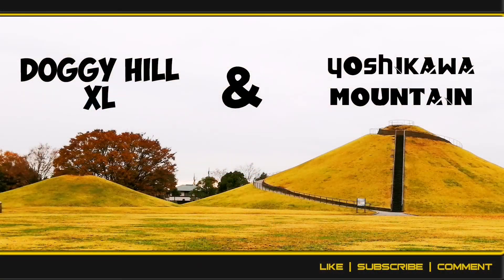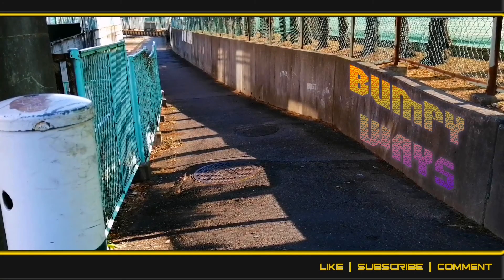The first track we have is Doggy Hill XL. We've been on Doggy Hill before — a small track — but this one's probably two or three times bigger. Then we have the Yoshikawa Mountain; that hill is higher than that tree as you can see. It's a major, major race. Next up, we have Bumpy Ways, a track that slightly cuts to the left, with a lot of bumps going on, so we'll see how these balls handle a lot of bumpy action.